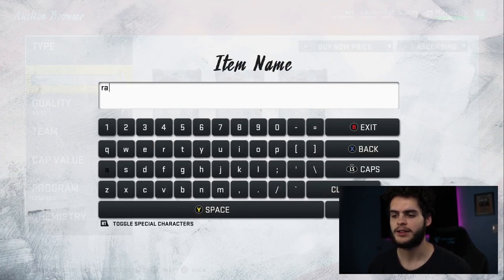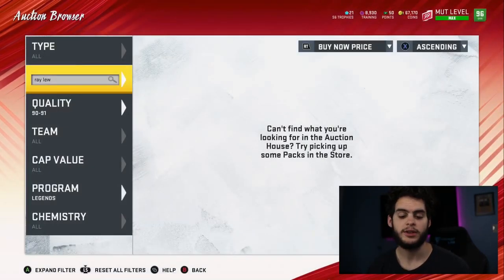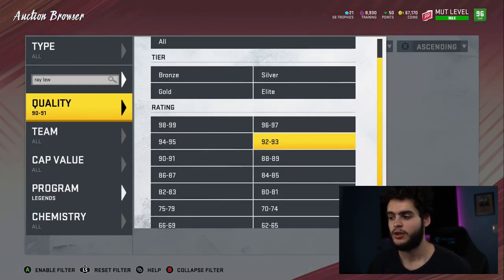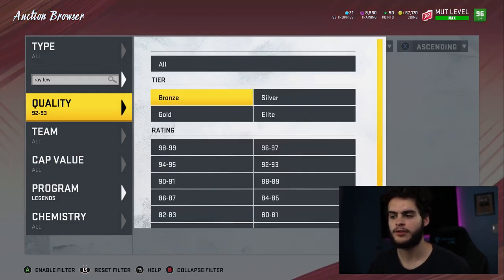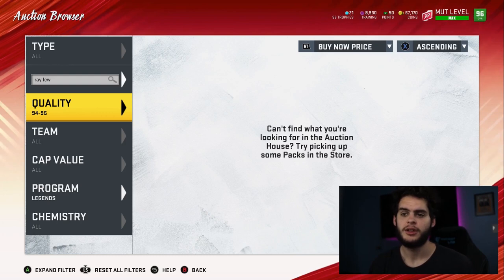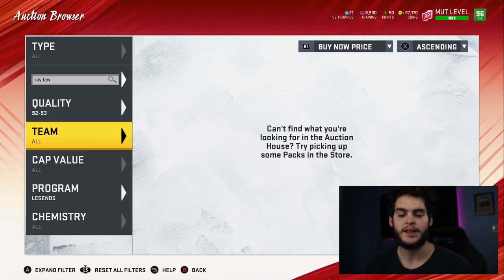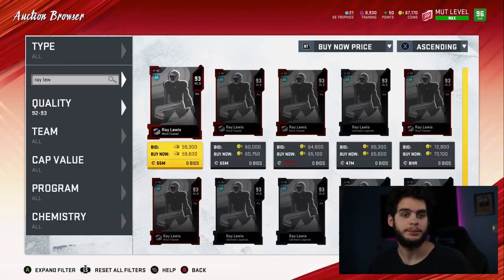Card usage all depends on their drop rate. For example, early in the year Von Miller was used way more than Khalil Mac — not because he's better or more popular, but simply because of how Madden functioned. We always had a better Von Miller for quite a while. Similarly, is Shannon Sharp better than Kittle? Maybe, but Kittle had the better card. It's always about timing in these games.